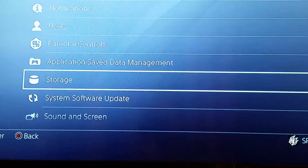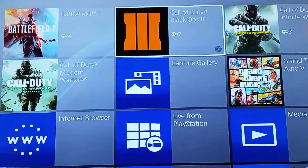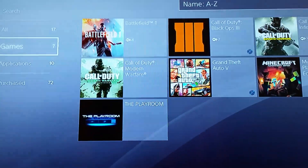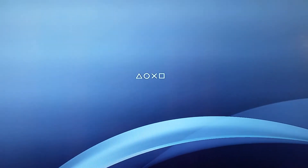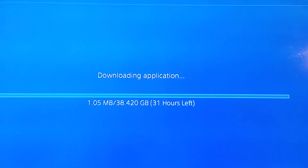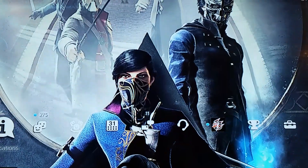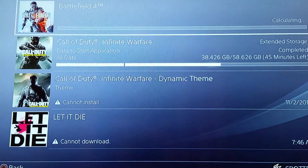Let's see what games I want to put on there. Let's go Battlefield 4 — downloading application. You'll go down, Battlefield 4, and then I'll go through to Notifications. Look at it calculating — and that one's still downloading too.